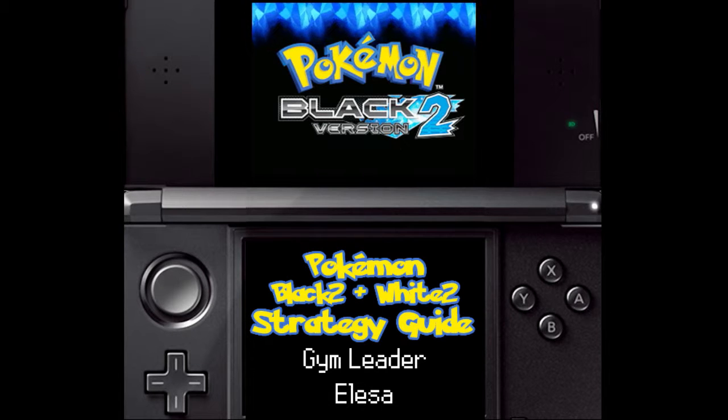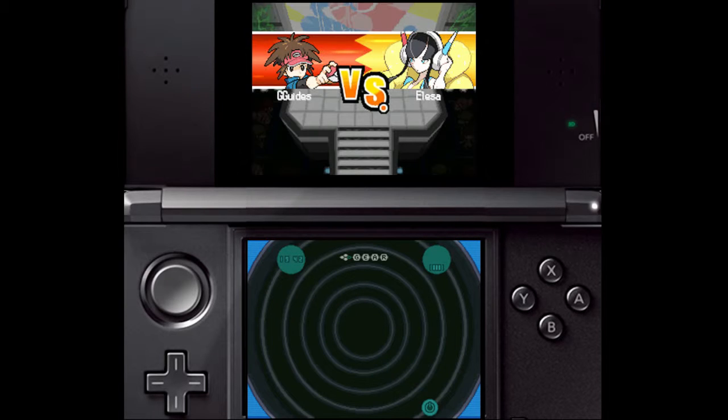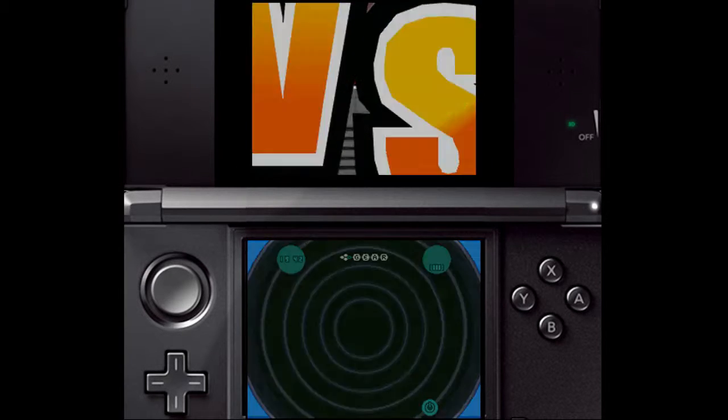Hey, it's Vincent from GamerGuys.com again. You're looking at another of our Pokémon Black 2 and White 2 strategy videos. This time we're going to face Elessa, the Electric-type Gym Leader.